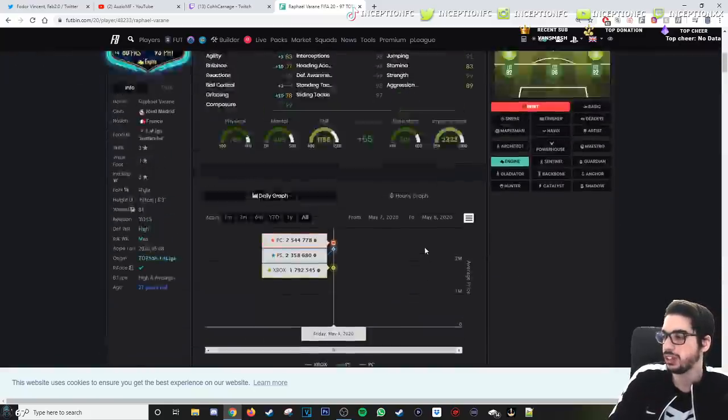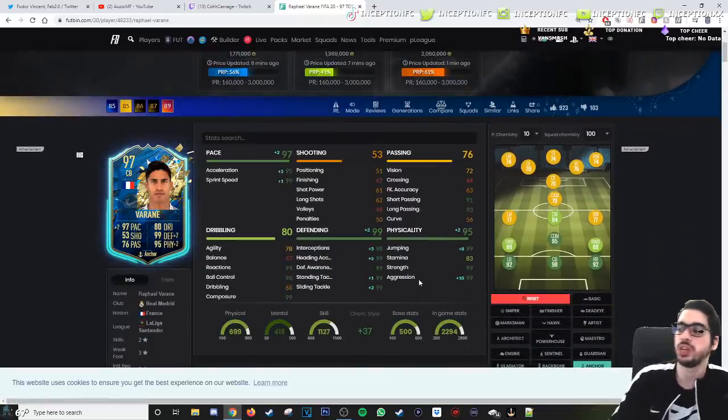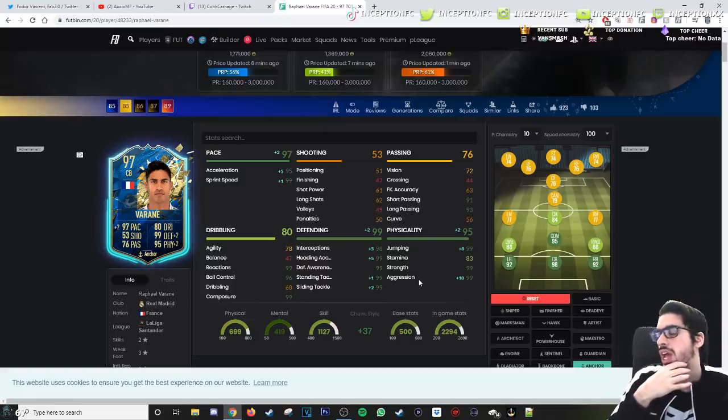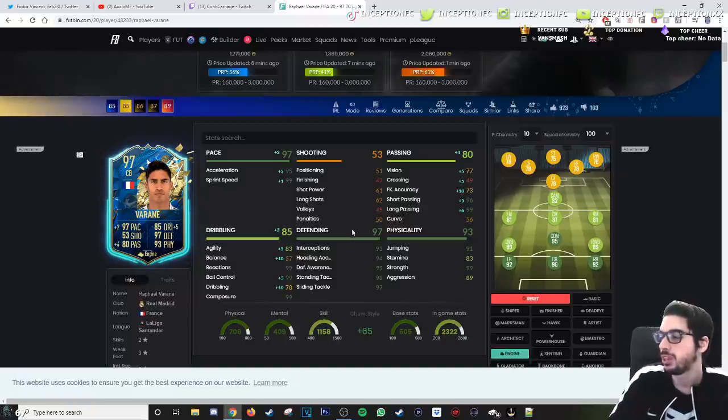The second option is Anchor — my first guess — giving him pace, defense, and physical. With Anchor you get a plus 10 for aggression, which would definitely make a difference, especially for a card like this that has the pace to chase after opposition. So there are a lot of different chemistry styles you can give him. That plus 10 aggression with the Anchor would definitely make the difference. Even giving him plus fives in certain areas of his defense to make it basically 99 is kind of nice. Engine could be good too though — I think with Engine it could make sense.